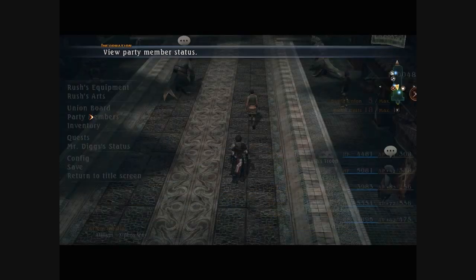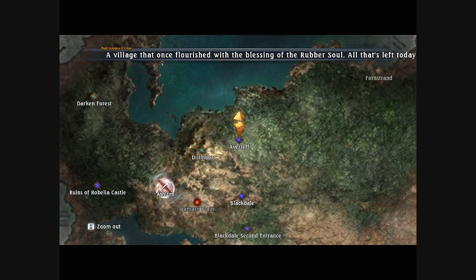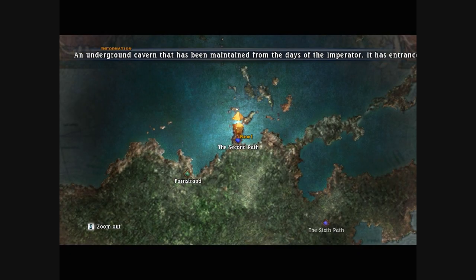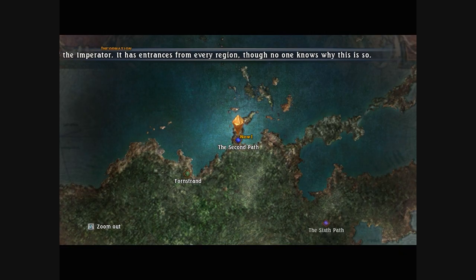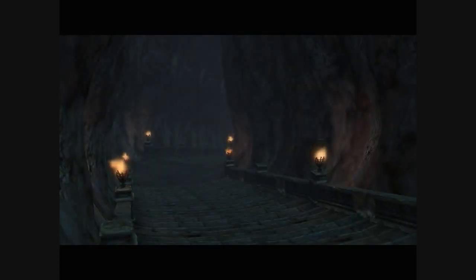We're going to need that immunity to enthrall for one of the bosses coming up, because we're headed into the Ancient Ruins - which is probably the hardest part of the game. Demigod, the boss at the bottom, is probably going to be the hardest fight in the game for me, because I won't be as prepared as I am for some of the late game stuff. To get to the Ancient Ruins, you need to go through the second path, and if you didn't do the Quest for the Fallen, you can just skip this entirely - you cannot get into this area.